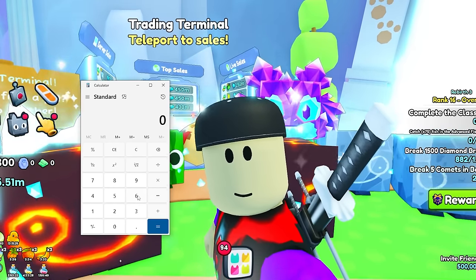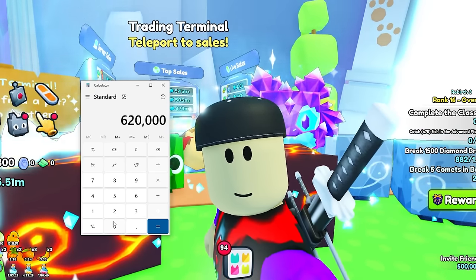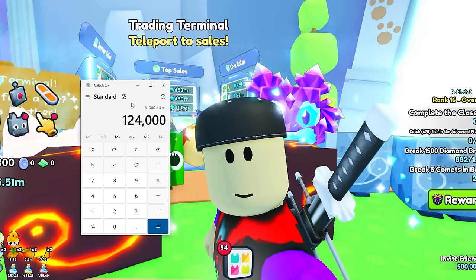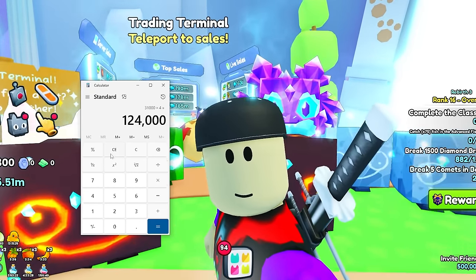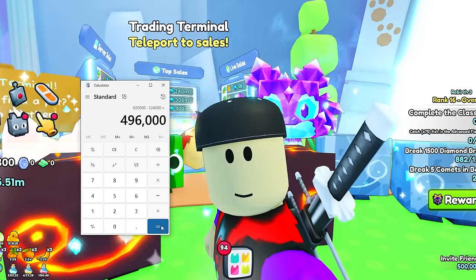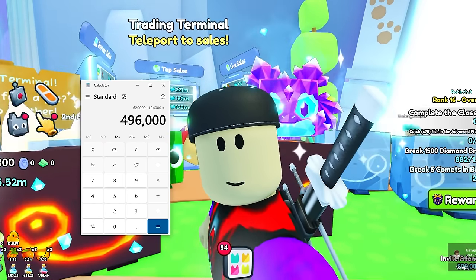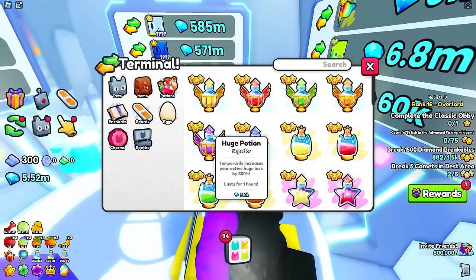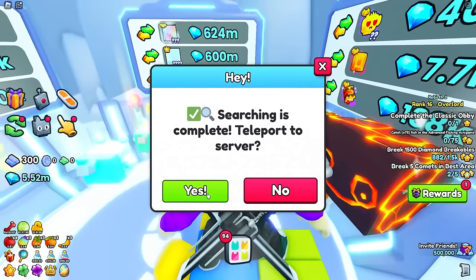Let's do some math. I just spent 620,000 gems on 20 buckets, but I only need 16 for that huge potion. So I spent 31,000 gems per bucket, and I only need 16 of them. If you take 31,000 times the four buckets I don't need, that equals 124,000 gems. So 620,000 minus 124,000 means those 16 buckets cost me 496,000 gems. And if you remember, the potion we're trying to get is worth 510,000 at wrap pricing. Let's go find a server actually selling one — this guy's selling it for 500,000.